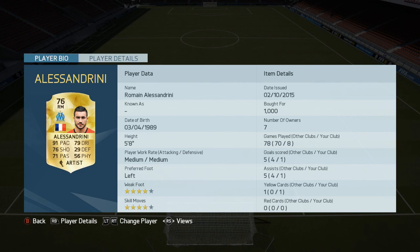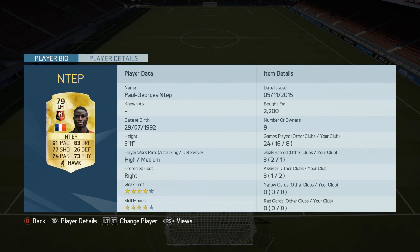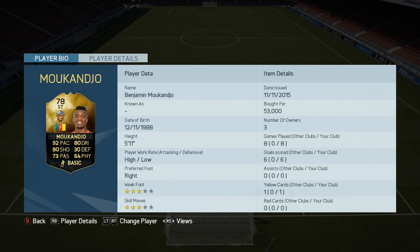Alessandrini, the Marseille winger, has 91 pace with lots of good attacking stats — four-star weak foot, four-star skill, a really good player. Ntep again has 91 pace — four-star weak foot, four-star skill — great shooting as well. Valbuena has 86 pace, four-star skill, 83 dribbling, and gets goals for days.